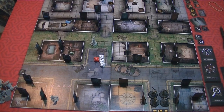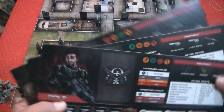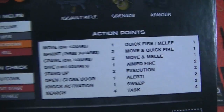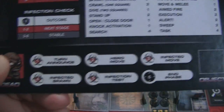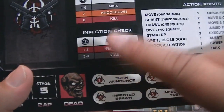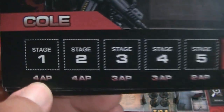To begin the game, you set up your team. You can't play with just one hero — you have to play with all four. With four players, each takes one. With two players, each takes two. Playing solo, you play all four. Each hero has their basic name, their starting equipment, the different actions and how many action points they cost, and the turn steps. It also shows their unarmed melee ability and the infection check — whether they live if bitten. Everyone starts with four action points.